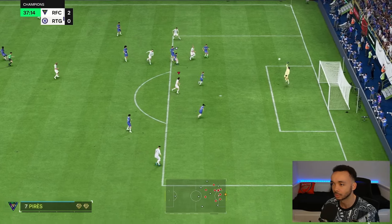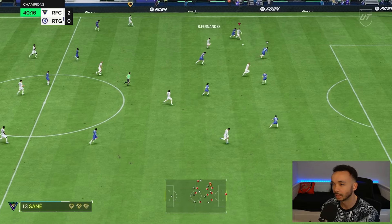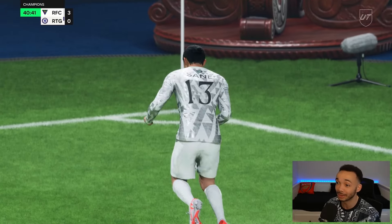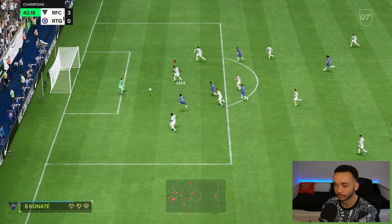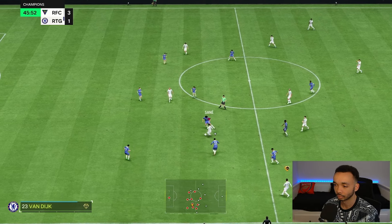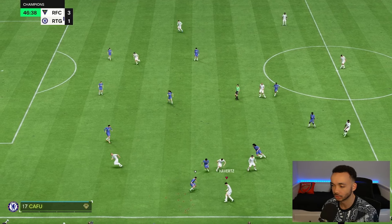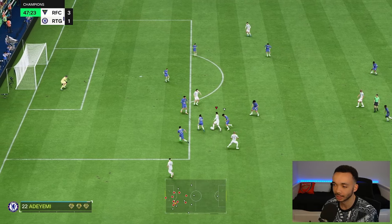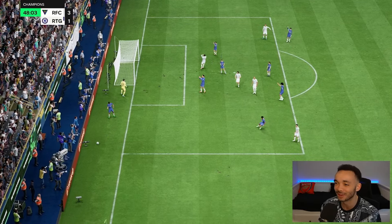Brilliant footwork from range - the dip was there but Yashin gets a hand to it. It's in off the post, went round the keeper - not even over him. Lovely turn by Sane - great first touch, charging towards the box. His left stick is really nice, the skill move was nice. That should have been a goal - that was my fault.